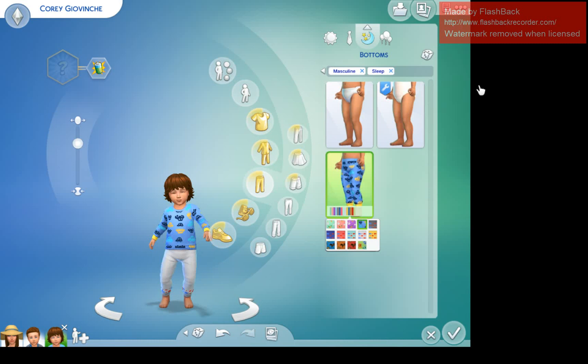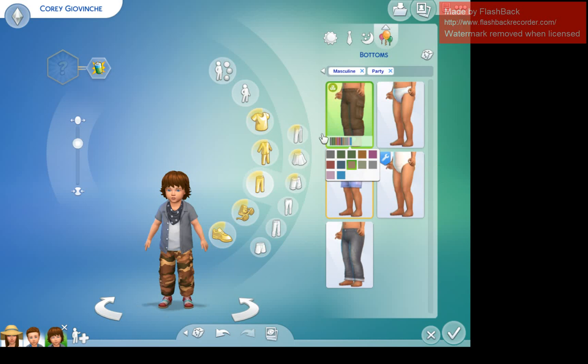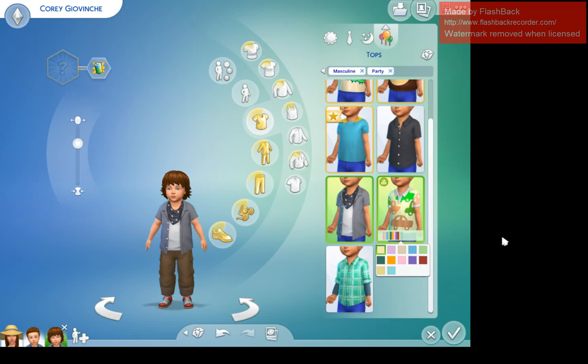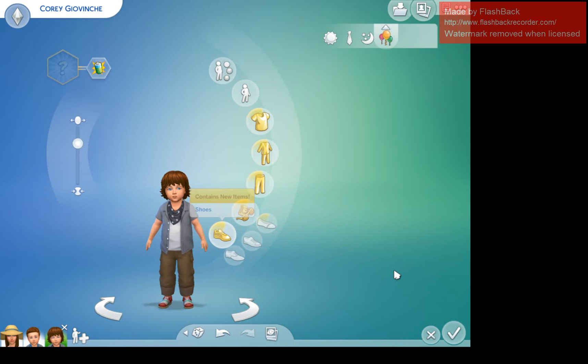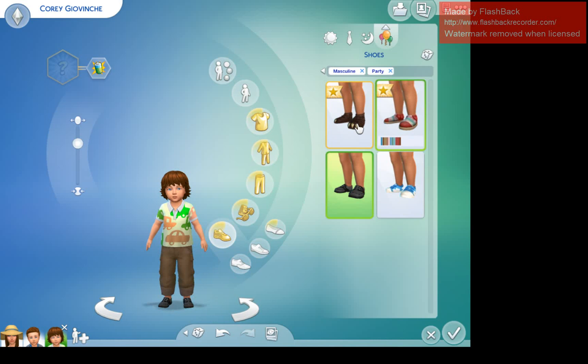I think the pajama sets are very cute — Sims 4 did a good job with those. For Cory's party wear we're going to take these camo jeans and change them to a khaki color. We're not going to give him the same shirt as his brother, so we're going with a brown shirt and black shoes.